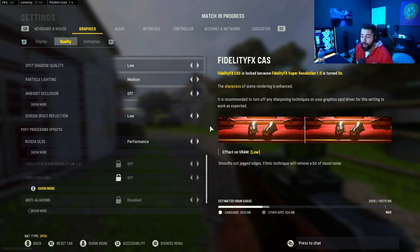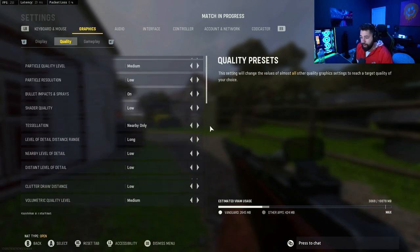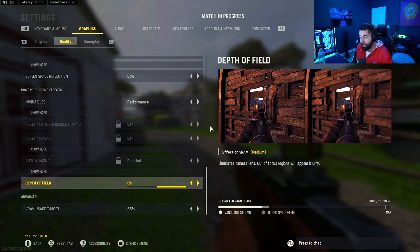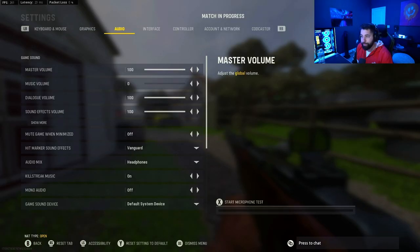Moving down, depth of field — out-of-focus regions will appear blurry. You can turn that off if you don't want that; it's a preference thing.